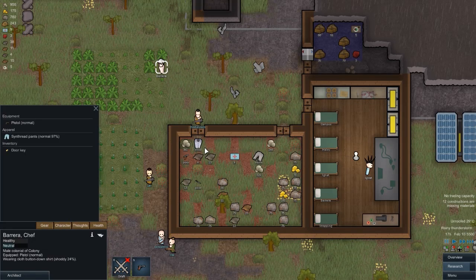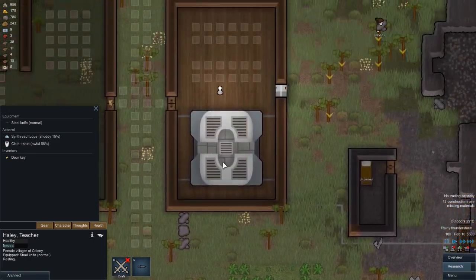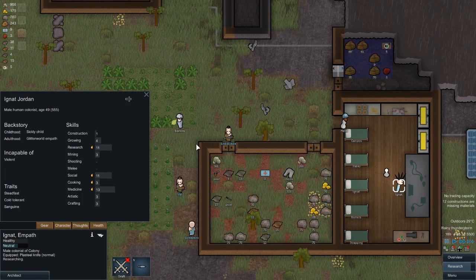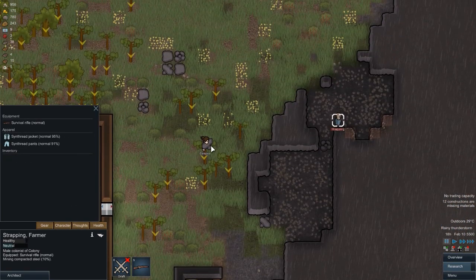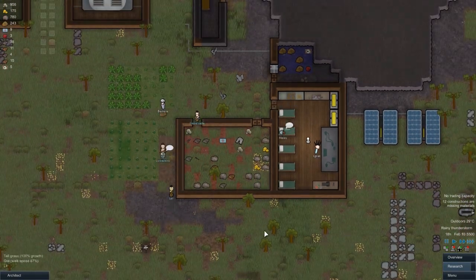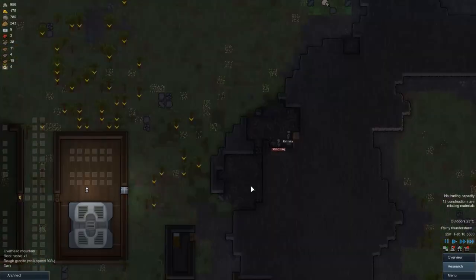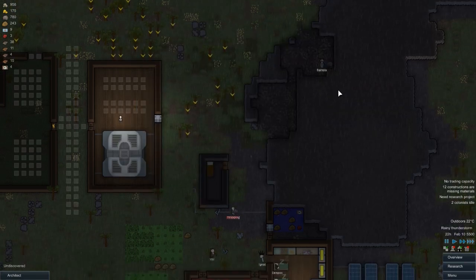I've got some gear - a pistol. I need to check what our people are armed with - severe rifle, steel shiv, plasteel knife. You can do shooting and you're with a pistol. We've got a gun we just can't really use - whatever. Oh lightning, that's pretty bad, but it's raining so it'll be put out straight away. Research finished - stone cutting - that was actually quite fast.